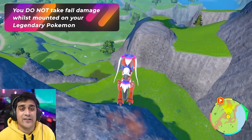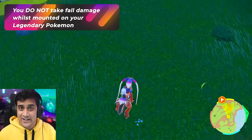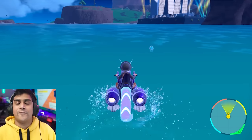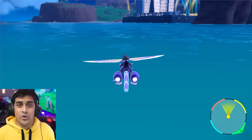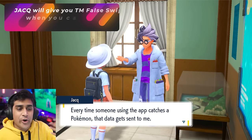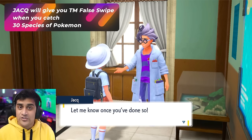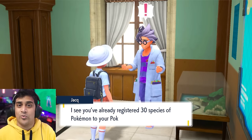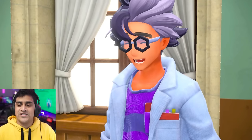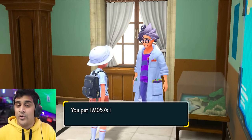Don't be scared of jumping — you cannot die from falling in this game. If you don't have the swimming form for Koraidon or Miraidon and walk into water, you'll just be sent back to your last location. When you catch 30 species of Pokemon and visit the biology lab in the school to talk to Jacq, he will give you False Swipe. This is really important for getting Pokemon to 1 HP to make catching easier — grab it early to help fill out your Pokedex.